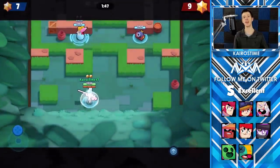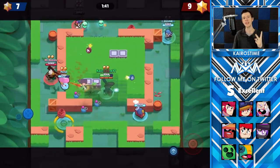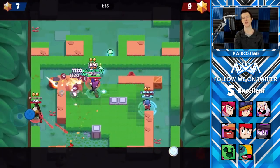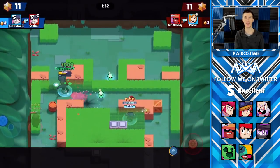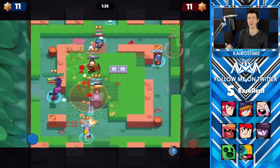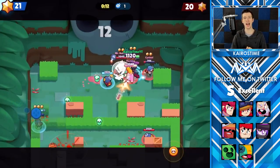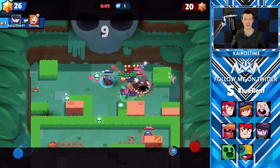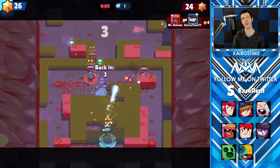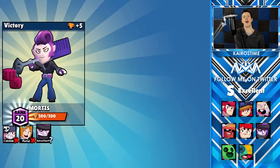Next we have Mortis. When he has his star power, he can pick up the souls of defeated enemies, and when he does so, he heals up 1,000 HP. There are two reasons why this is definitely an S tier star power. First, enemy brawlers cannot see where the soul is, so you can come up close to them and heal up without them even being able to plan for it. Second, there can be up to 10 souls on the map at any given time — meaning Mortis can have a reservoir of 10,000 HP available as he skirts around the map collecting souls with seemingly everlasting health and taking out more brawlers.